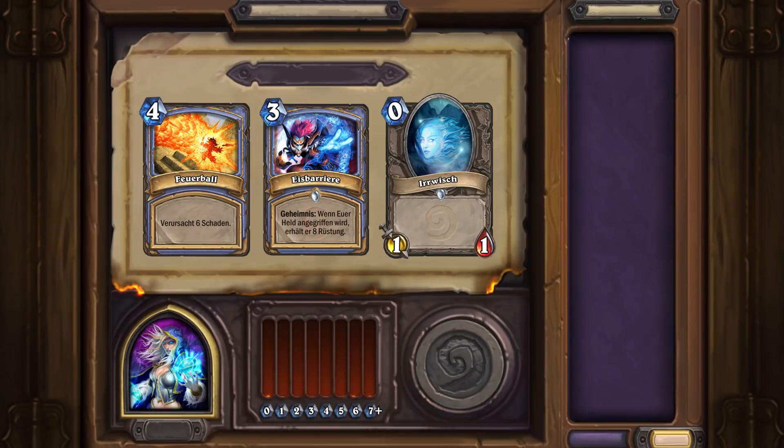But first, let's talk about how the typical Arena draft is going right now. Often you'll see choices that look like this: Fireball, Ice Barrier, and Wisp. One of these cards is so much better than the other two that it's not really any kind of decision to make.